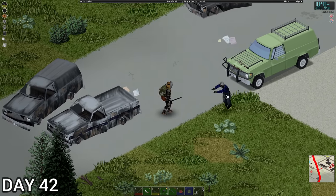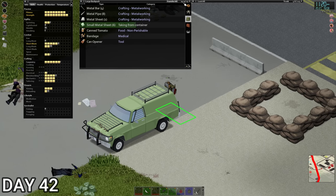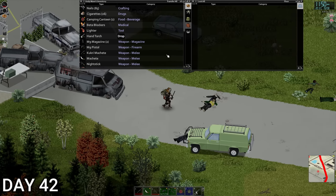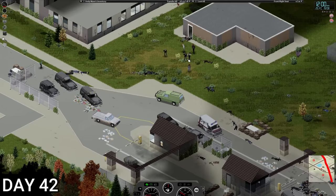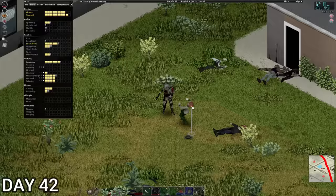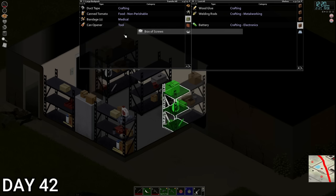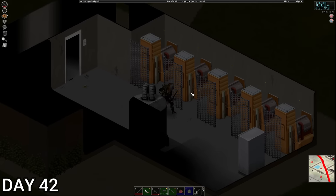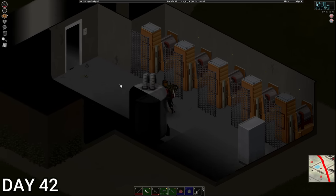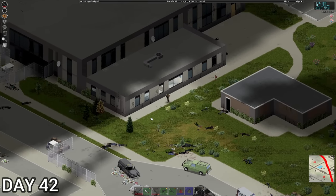We're pretty low on propane fuel — should have topped up before we came. We got some good resources from that dismantling. We're actually out of propane fuel for the torch, so no more dismantling today. They've broken out of here, which is nice — they've all come out to us. We got duct tape, screws, wood glue. Looks like a generator room. Welding rods might come in useful so we'll take them.